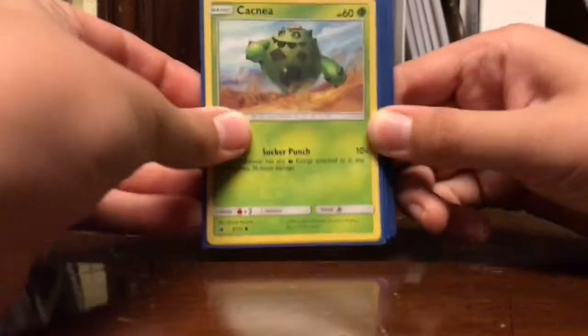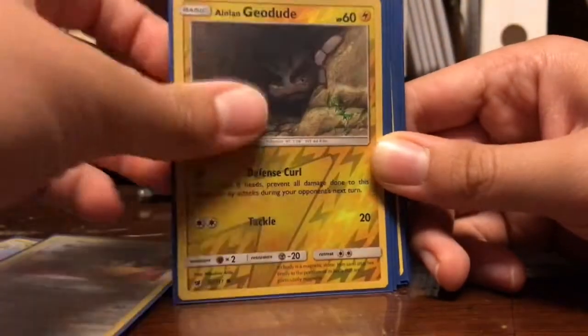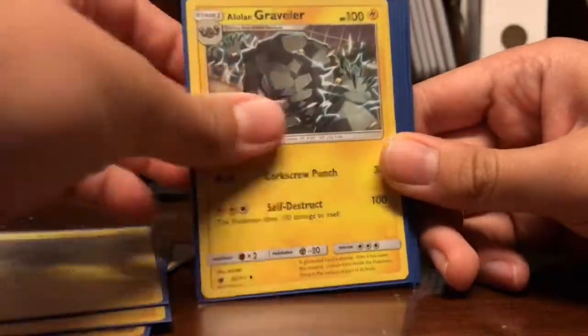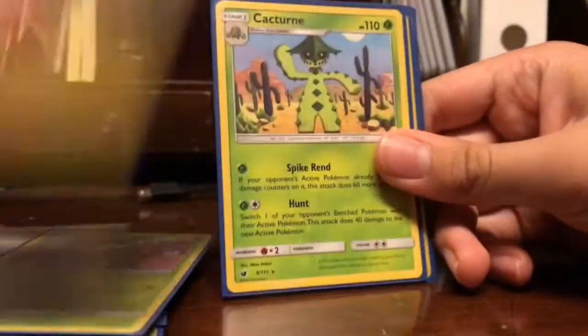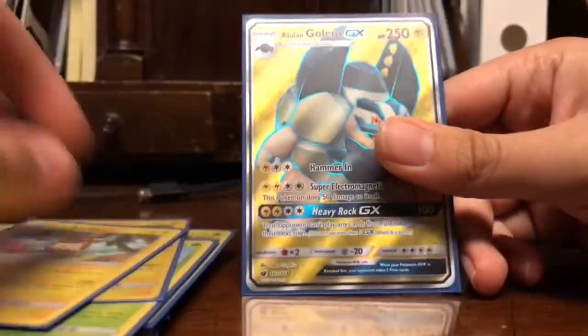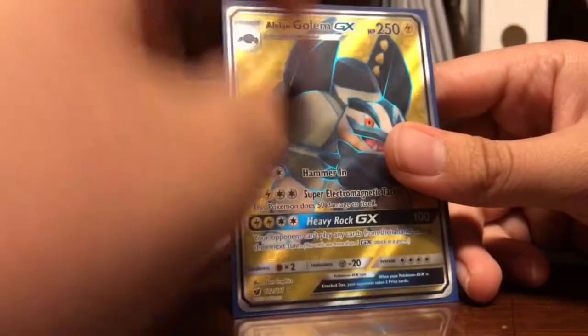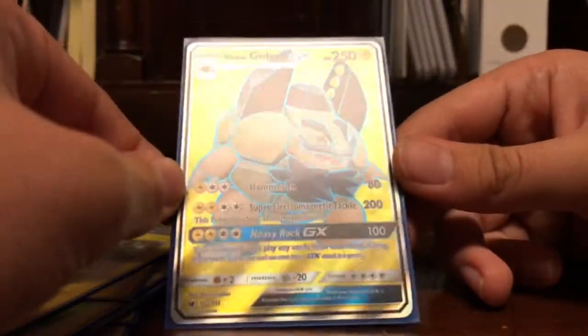I'm just gonna go through my Pokemon. I did manage to pull a GX, which was the perfect typing for it. So I have Cacnea, Cacturne, Moble, Alolan Geodude, Pikachu, Alolan Geodude, Eevee, Graveler, Gogoat, Cacturne, Skiddo, Pikachu, Cacturne, Alolan Raichu, another Alolan Raichu — and the best pull was an Alolan Golem GX full art.